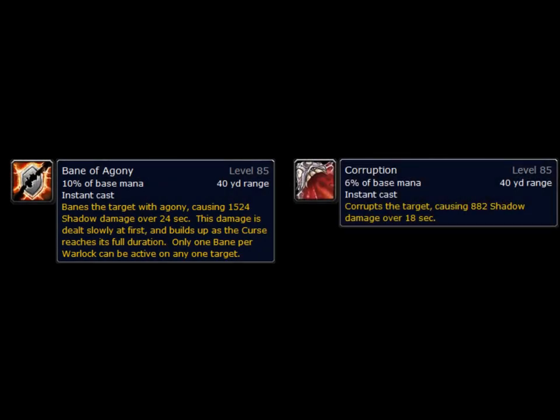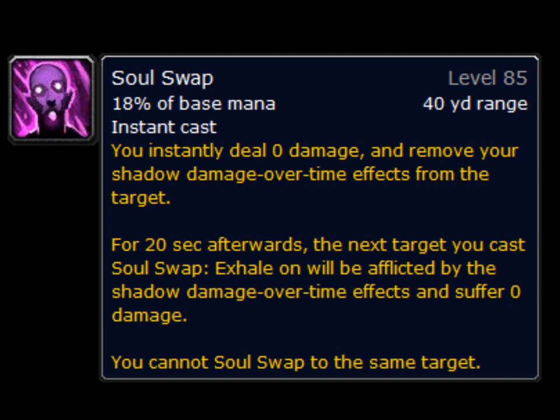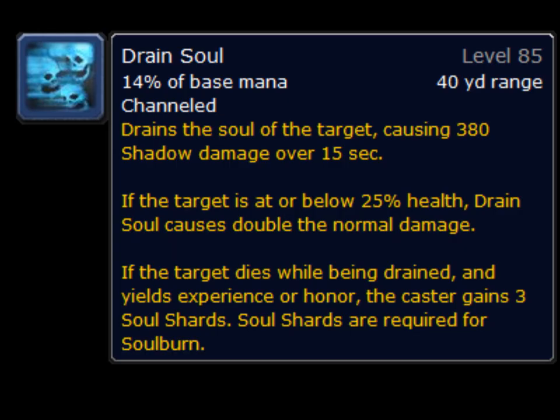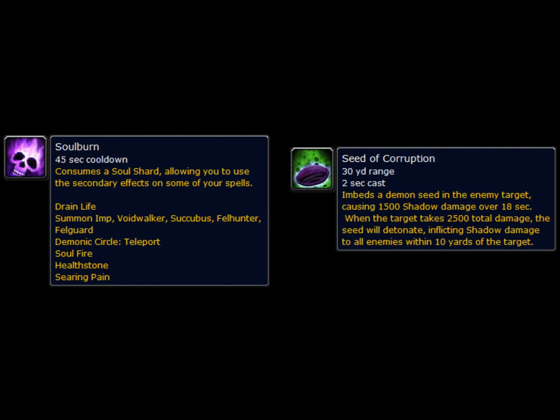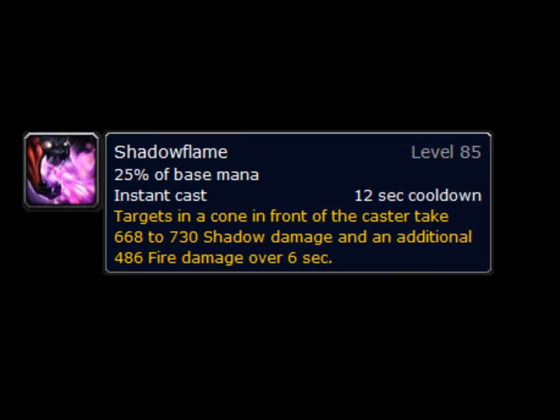During most boss fights you're going to have to move to some degree, so it's important that when you're moving, you continue to cast. For these moments, if you don't need to refresh your Corruption and if you don't need to recast Bane of Agony, you should be using either Life Tap to get some mana back, or Soul Flame to do a little bit of damage and also increase the duration of your Unstable Affliction. For AoE, you have two main choices. The first is for fights with two main targets — you should be Soul Swapping your first target and applying DoTs on the second, maintaining DoTs on both of them, and using your basic spell priority on the primary raid target. The second form of AoE involves using Soul Burn Seed of Corruption, then either spamming Seed of Corruptions or switching between all the mobs and using Unstable Affliction. And if there's no risk in getting into melee range, you should be using Shadow Flame whenever it's off cooldown.